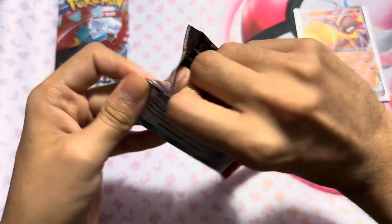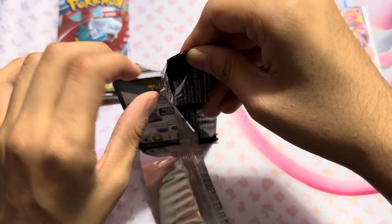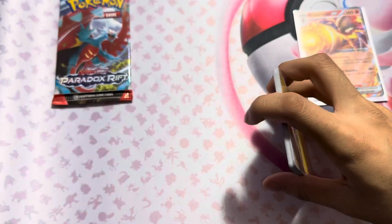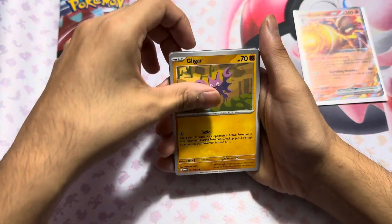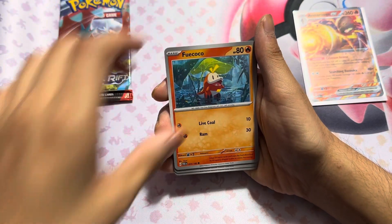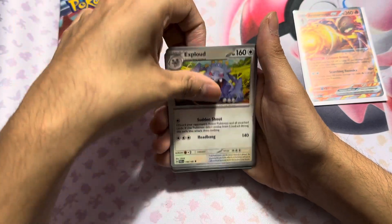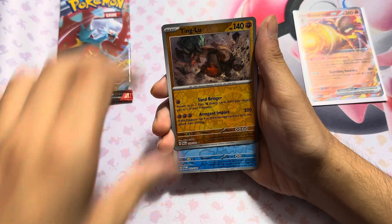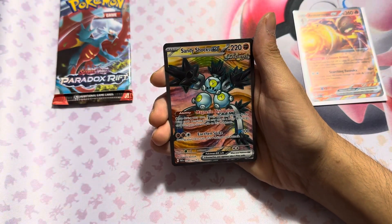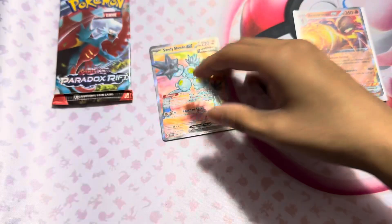Wow, this pack opening has been brutal, man. It's been brutal. There's a code card. A bug, Fly Coco, North, Technical, Sploud, Mel, Team Moon, War Trio. We got a Sandy Shox EX — I would say this is like a full art. And then obviously the energy.